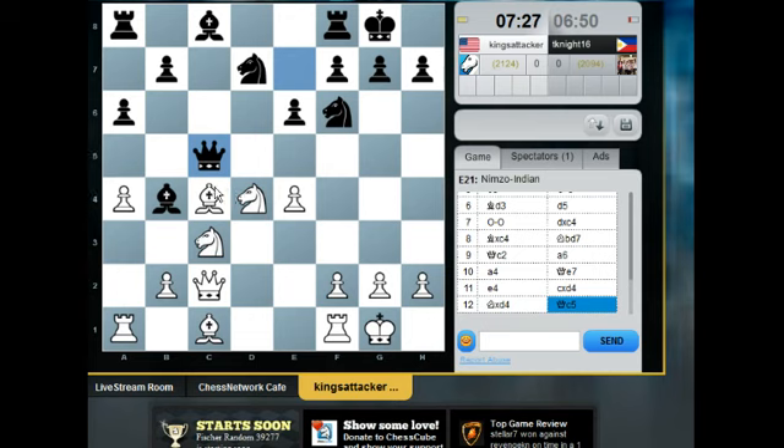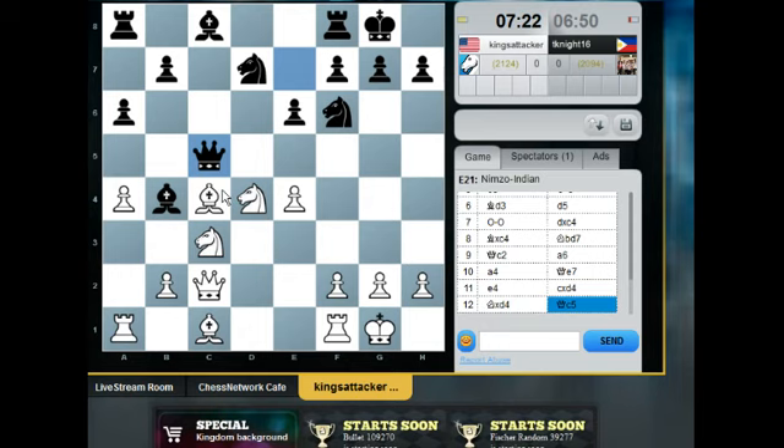Queen c4... okay. Queen c5 — this is the problem. His pieces are there. It's not really a problem, but it's attacking my bishop and my knight on d4. He has to move his knight on c3. I can get out of it in many ways playing queen d3, but queen d3 fails for knight e5.